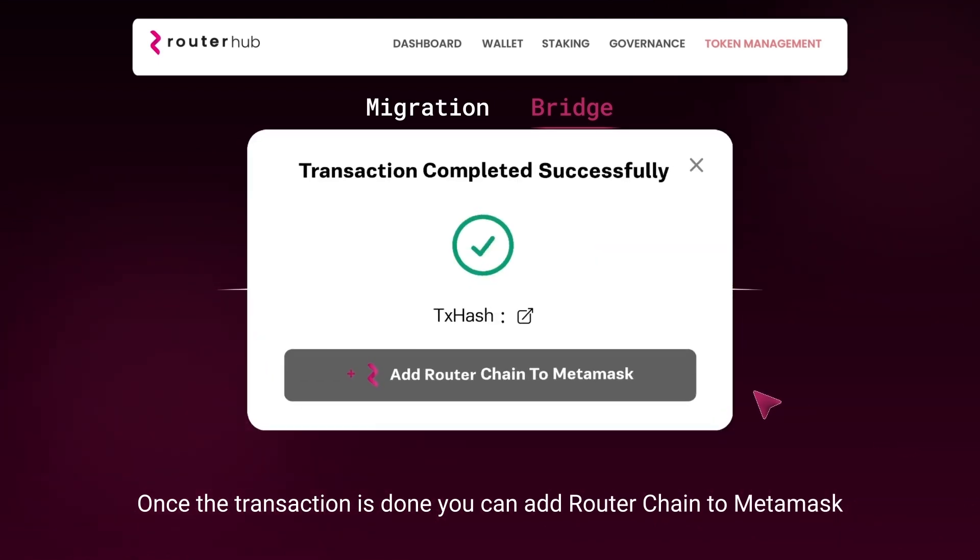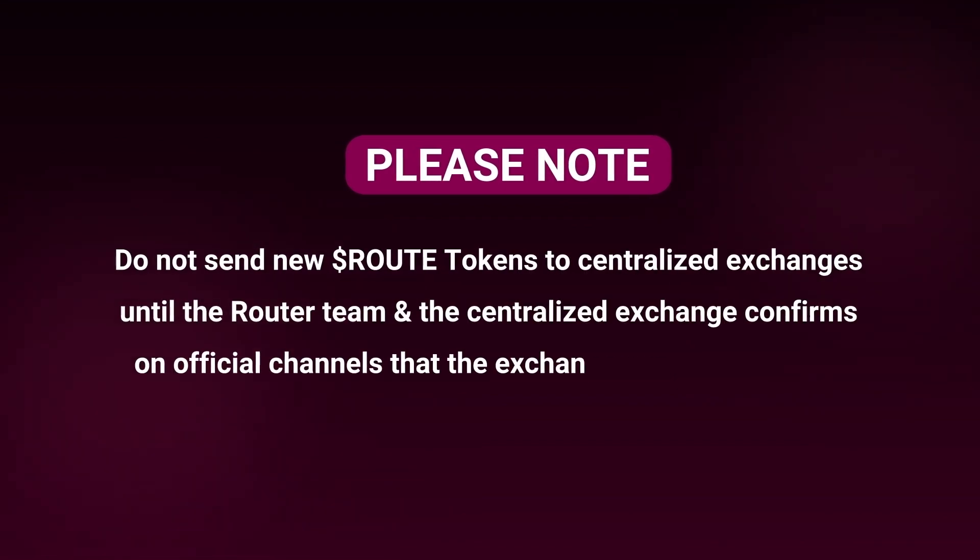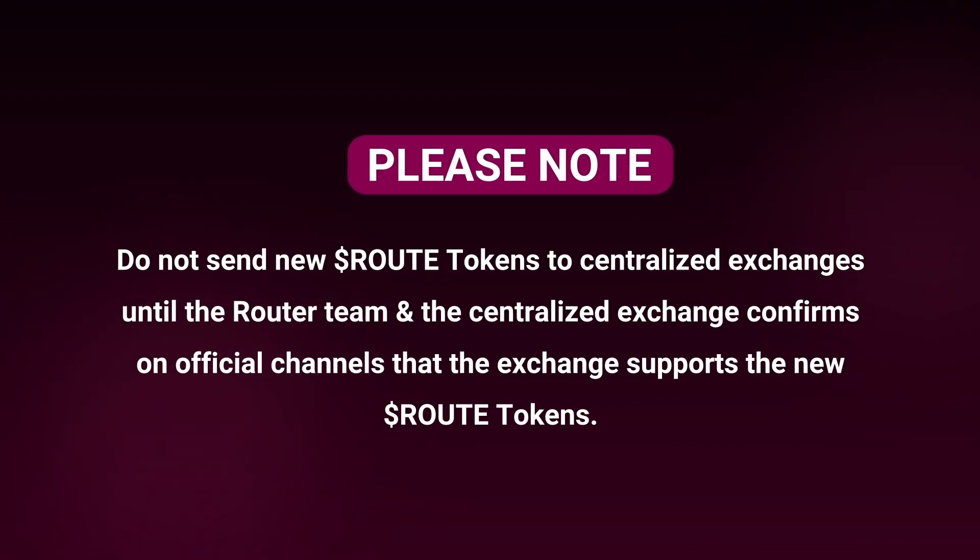Once the transaction is done, you can add Router Chain to MetaMask. Please note: do not send new route tokens to Centralized Exchanges until the Router Team and the Centralized Exchange confirm on official channels that the exchange supports the new route tokens.